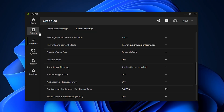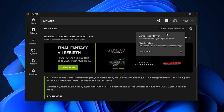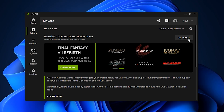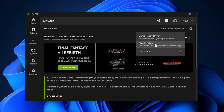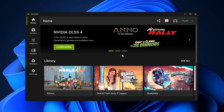Before wrapping up your NVIDIA setup, make sure your driver is updated. Go to the Drivers tab and check for available updates. Always install the Game Ready Driver because it is designed for gaming performance, faster optimizations, and better FPS across new titles. If you want to keep all your existing NVIDIA settings exactly as they are and avoid resetting anything after the update, choose Express Installation — this option updates your driver while preserving your current configuration. The Studio Driver is meant for creative work and is not recommended if you are focusing on gaming performance.